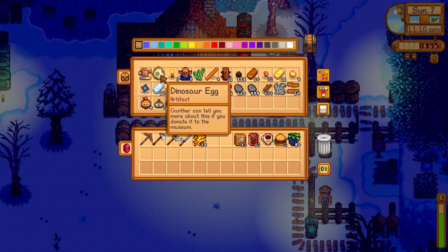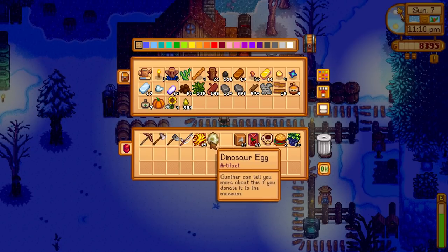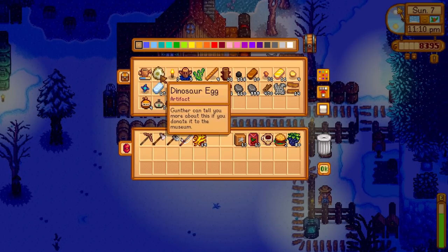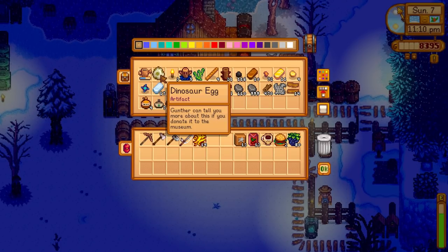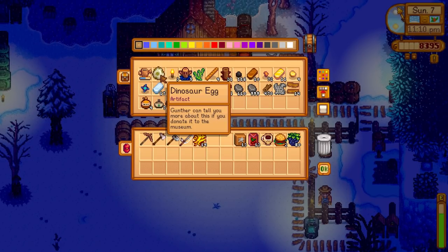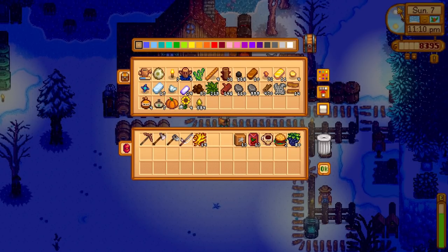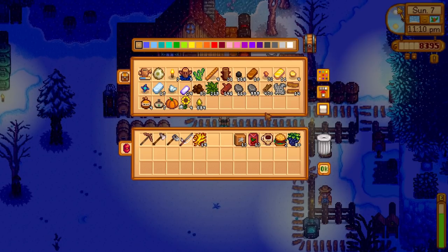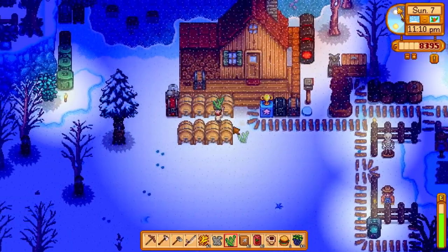Oh yeah — the dinosaur egg as well! We need to give one to Gunther eventually, but what we can do is put this in the incubator and get a dinosaur. Then we'll start getting dinosaur eggs — we can donate the one that we get but then start making dinosaur mayonnaise, which is very valuable as well. There's lots of things we can do right now to start making good money. I think we're getting there — we are definitely getting there. Just reorganizing, everything's getting a little messy.